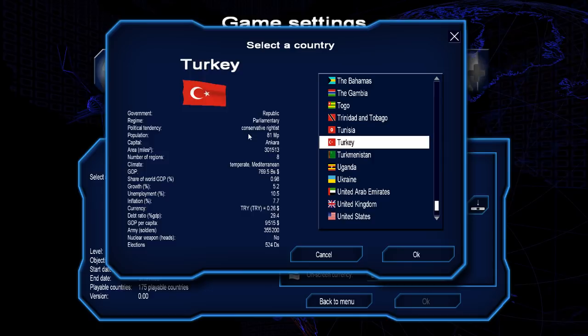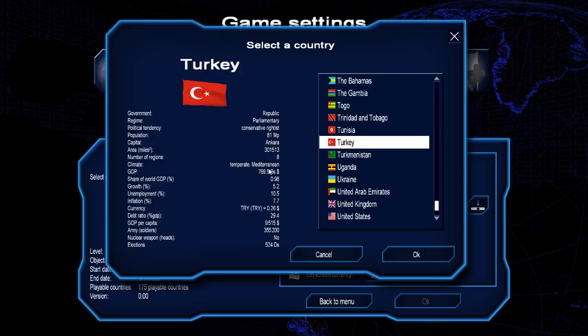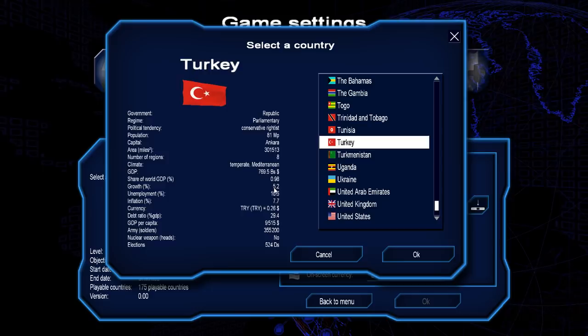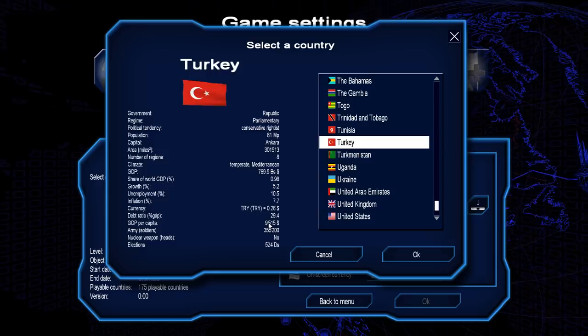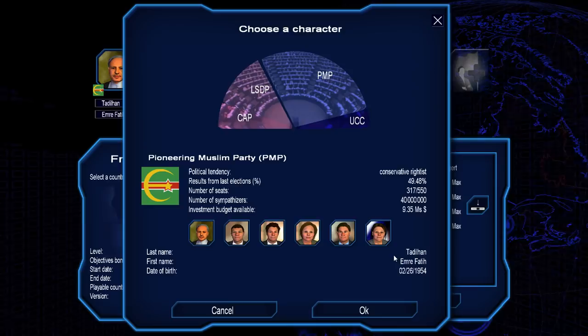Turkey is a Republican government with a parliamentary regime, conservative rightists, 81 million people, capital is Ankara, 300,000 square miles, 8 regions, temperate Mediterranean climate, GDP of almost $800 billion — which gives us almost 1% of the world's total GDP. Growth rate is at 5.2, which is pretty good. Unemployment is a horrible 10.5. Inflation is actually kind of high at 7.7. GDP per capita — I'd like to get that over 10,000 pretty quickly. 300,000 men in the army, no nuclear weapons, elections in 524 days.